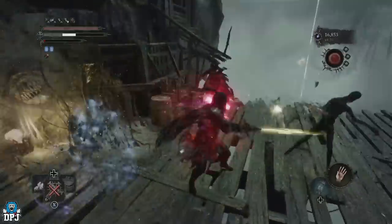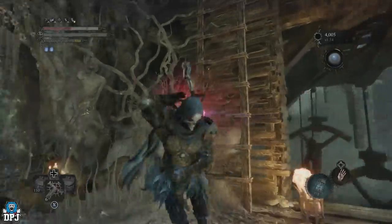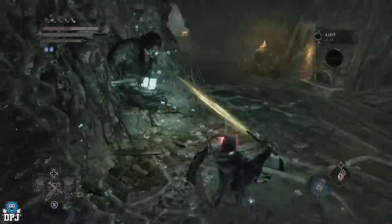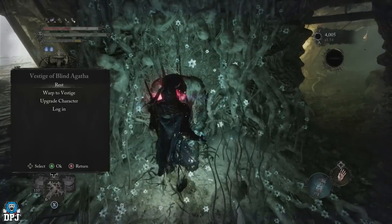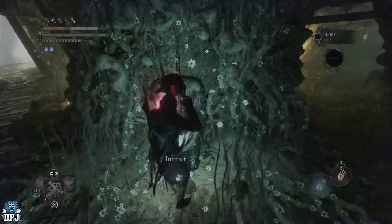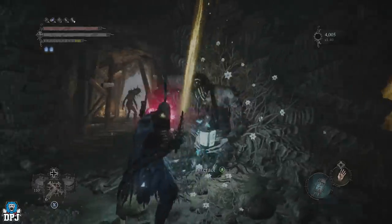So we're in the bar room area, the Vestige of Blind Agatha - yes, that very popular spot. This is where we trap him. Keep in mind it is right now the 26th of October, it's working, and I play on console. The Vestige of Blind Agatha is real early game - anyone can do this at any level. It is kind of difficult to set up, but once you get the hang of it, it's probably one of the best farms in the game.